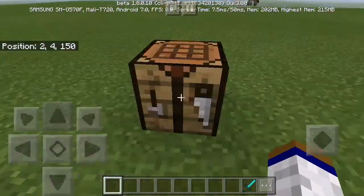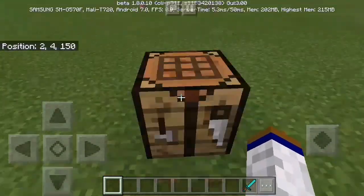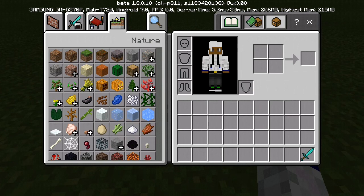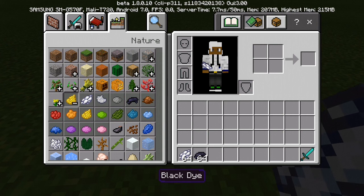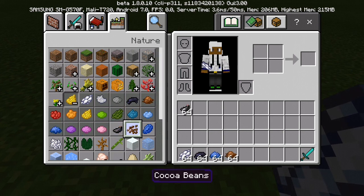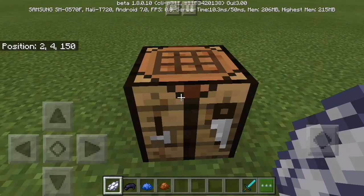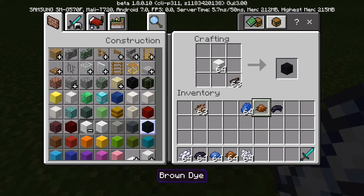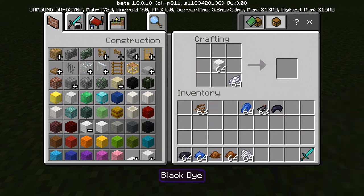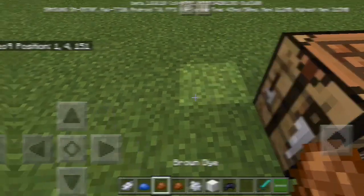Now for the second showcase, there's been a change made to the dye. In the dye category, ink sack, cocoa beans, lapis, and bone meal used to be grouped together, but now there are new individual dyes that replace the previous items. Ink sack is now on its own and lapis lazuli is on its own. You can still dye things using the replaced items, but I think that's going to change in future updates.